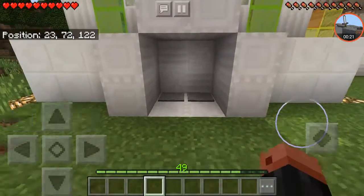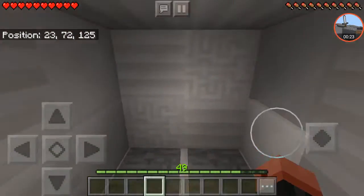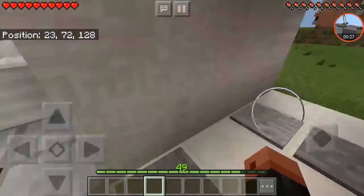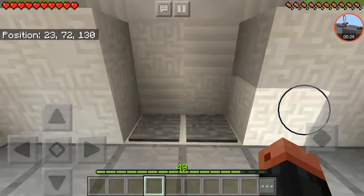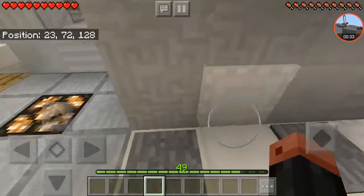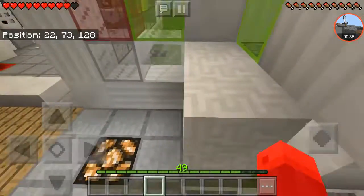So we got a piston door — this is the common 4x4 piston door. You have to step on these and then this unlocks and it opens the door. You can kind of see if you don't stand here. Ow.